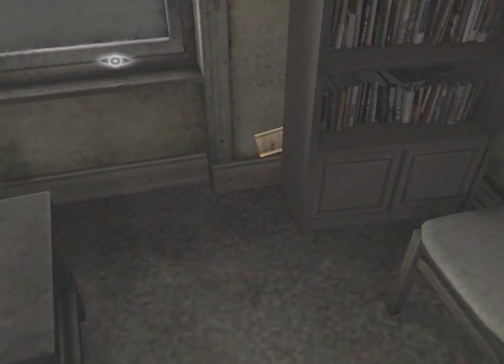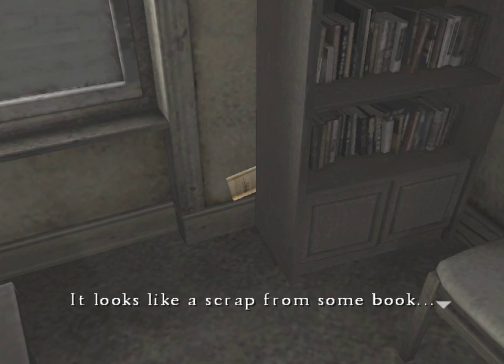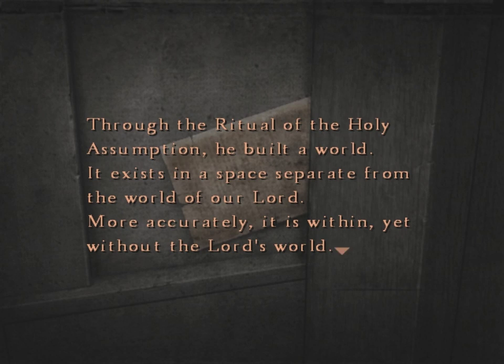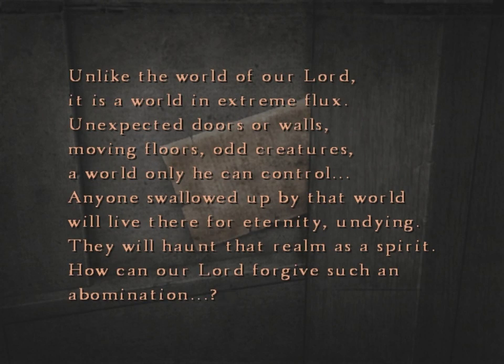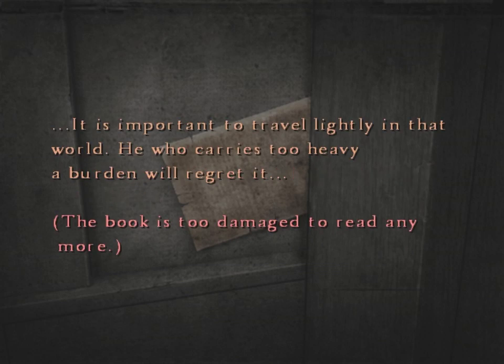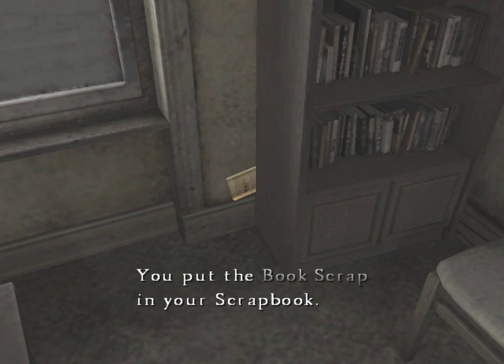We find that piece of paper — it's very important that you read this. Not really. We find out that there's a rather old piece of paper. It talks about the Holy Assumption, which apparently has allowed someone to create an alternate dimension where people can get trapped. Alternate dimensions are very prevalent in Silent Hill, but we're not actually in Silent Hill right now. We don't seem to have any connection other than — well, we visited there on a vacation trip and I don't know, maybe we brought back something haunted.